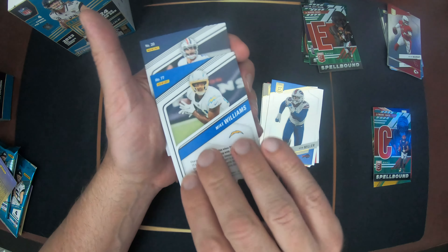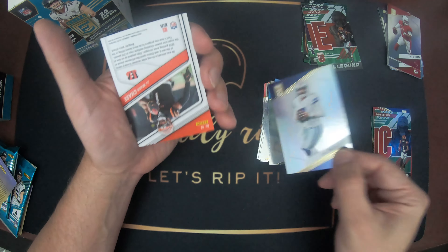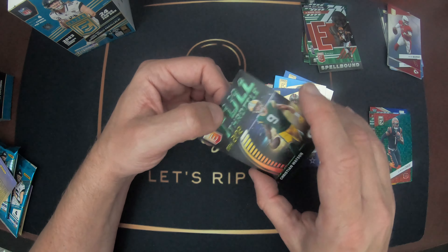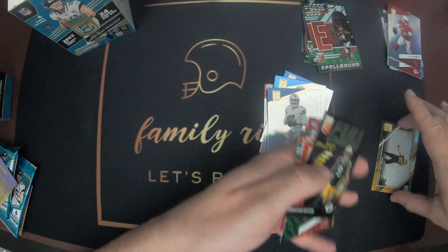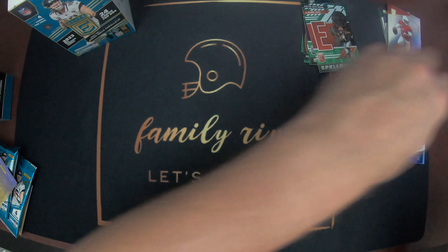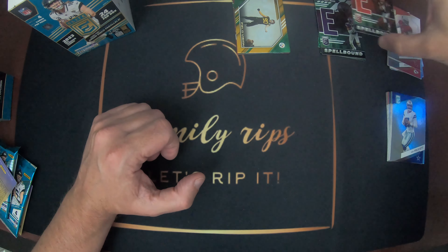Last pack for me - Mike Williams, Dak Prescott, another Jamar Chase, another Jamar Chase on the green. That's a cool looking card. Christian Watson, Full Throttle. Those are some good packs. I think I gotta say I'm winning right now.